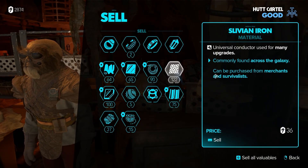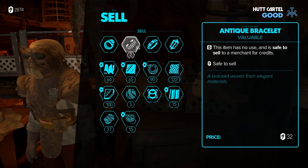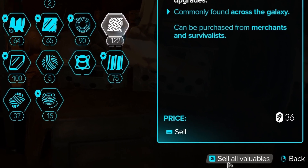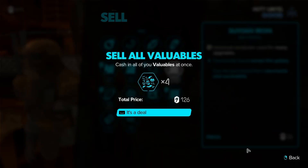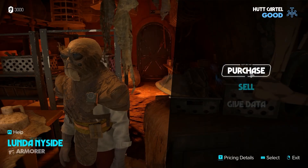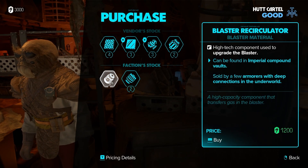This took me way too long to figure out. You can sit here and sell items one by one, but if you go down to the bottom right and press G or just click on it, you're going to sell all valuables at once. It just makes selling a heck of a lot faster — simple quality of life thing.